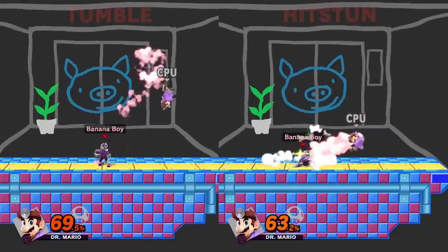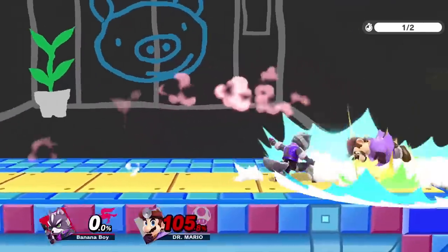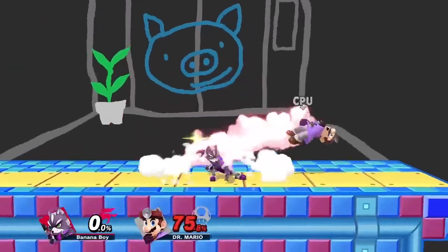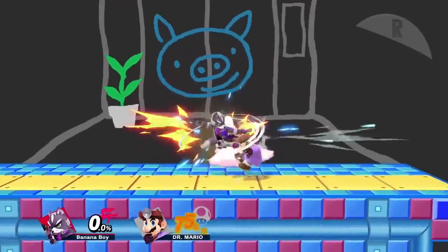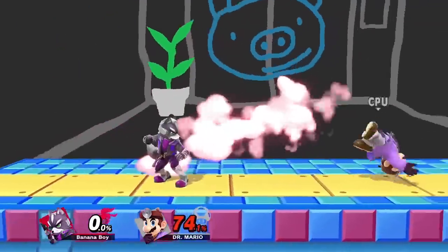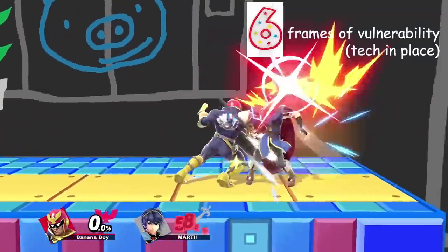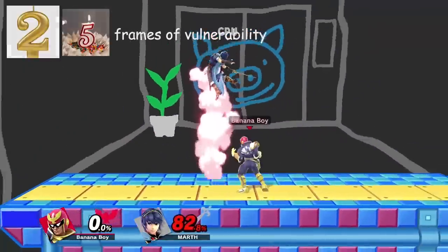What is teching? In Smash, when you hit the ground after the tumble or hitstun state, you have the option to either lay on the floor or do what's called a tech. A tech is performed by pressing the shield button either right before or as you touch the ground. This allows you to get up instantly instead of leaving yourself open for a decent amount of time. There are a few vulnerable frames when you tech, but not as many as when you don't tech.